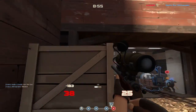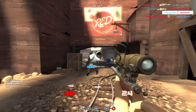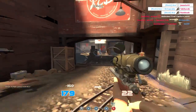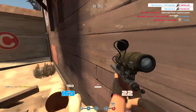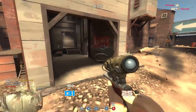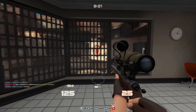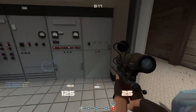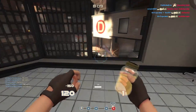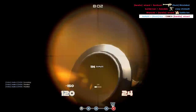Darwin's Danger Shield is very situational because the times that it actually helps you survive a blow are very limited. You have to consider that you sacrifice either utility or the ability to defend yourself properly — meaning the Jarate and the SMG. Everything that can kill you in one or two shots will most likely still kill you in one or two shots. For example, a headshot is 150 damage and with the Darwin's Shield you have 150 HP, which still means you instantly die. So it seems like a bad trade-off to sacrifice the ability to defend yourself for practically nothing.